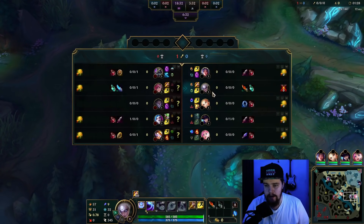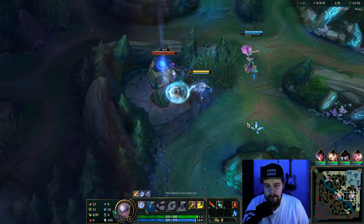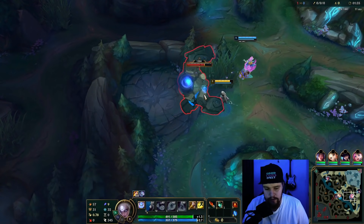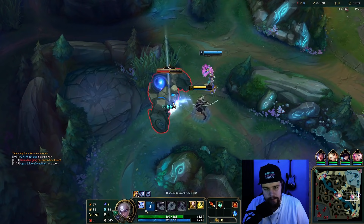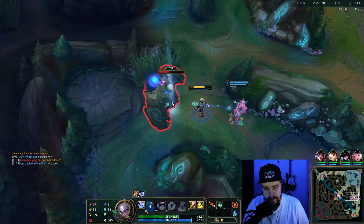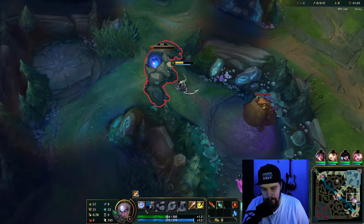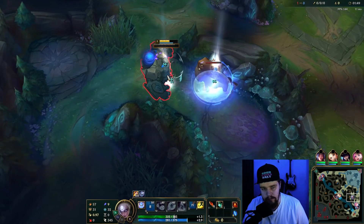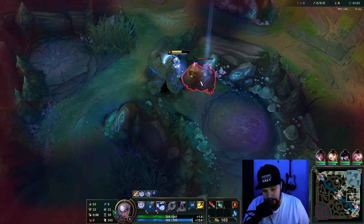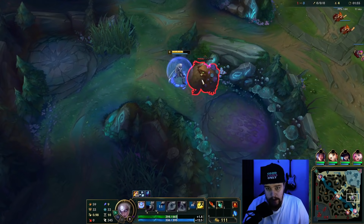For Diana, as you saw in the item section at the start, I have two mythic options which translate into two different rune pages. I'm going to go for Riftmaker this game because they are fairly tanky — Nasus, Vi, and Blitz with a Silas that can sustain a lot. Definitely not one-shotable. If the enemy team is more one-shotable, I would opt for Rocket Belt instead, which also switches my runes over.